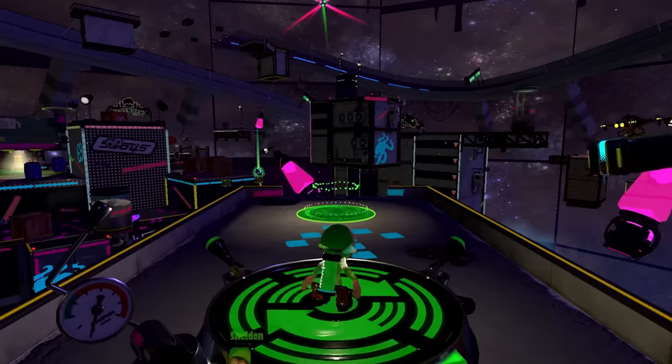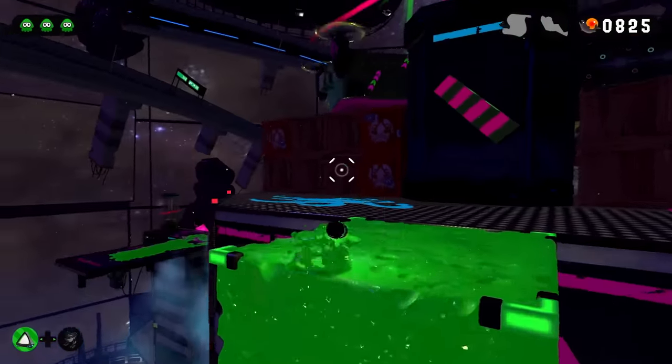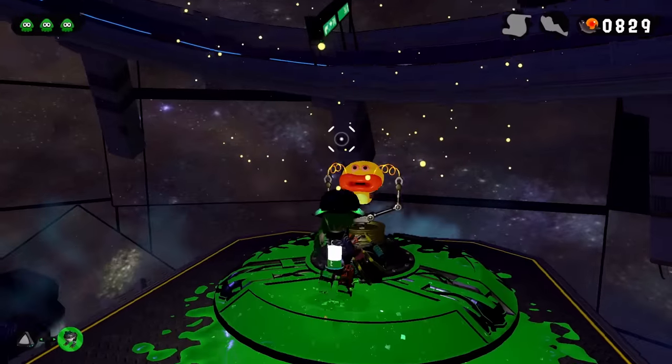World 3, Stage 10 introduces the Hero Slosher, a weapon that can fire over and on top of walls. Not super significant in this challenge, but it has decent range so it could be worse. The stage is based around avoiding being spotted by these big lads — keep their cycles in mind, get to the end, and body-slam the Zapfish.